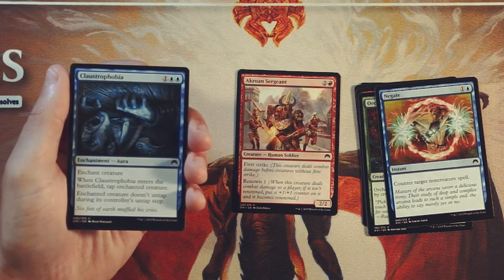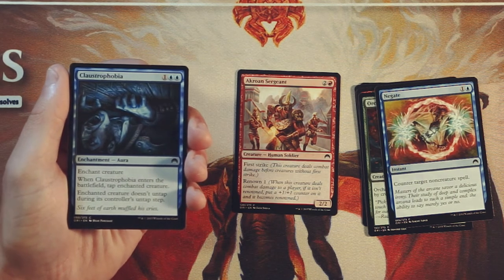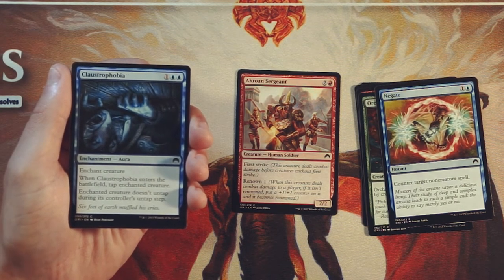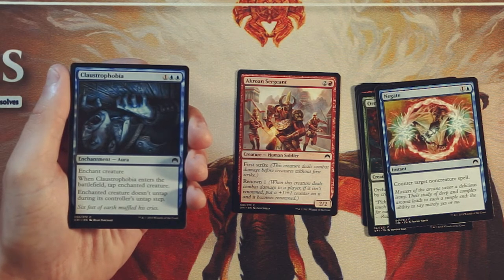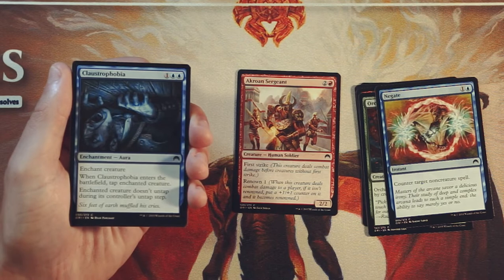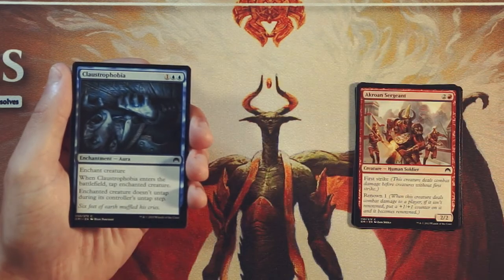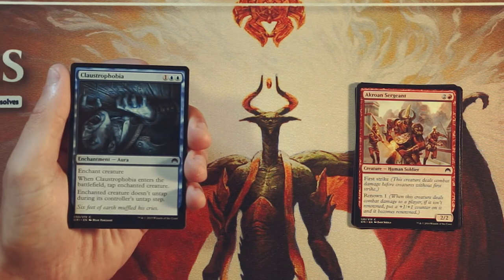Claustrophobia is an enchant creature for 1 and 2 blue. When it enters the battlefield, tap the enchanted creature, and the enchanted creature doesn't untap during its controller's untap step. This is very classic blue removal, and a very powerful piece of removal at that. You really have to highly prioritize removal in a set like this — in a core set focus you really need that removal to deal with the bombs, because if you can deal with the bombs, you're probably going to win. A lot of times you end up in a bit of a stall, and something like this can really break that stall. For me, this is actually definitely the pick so far — Claustrophobia is just so much higher valued, you just have to pick it up early.